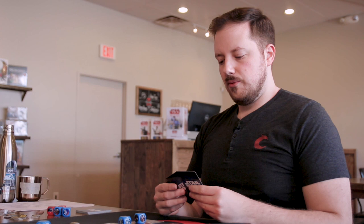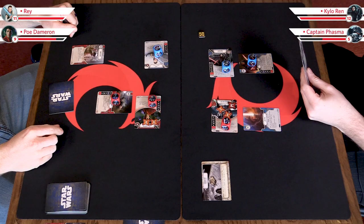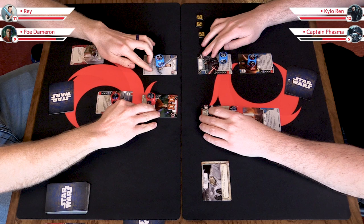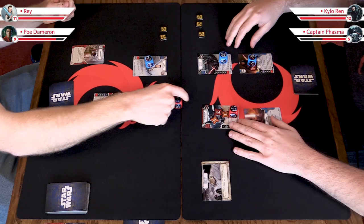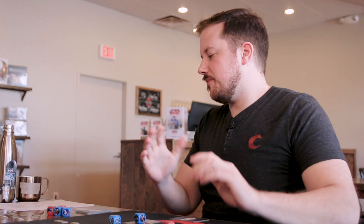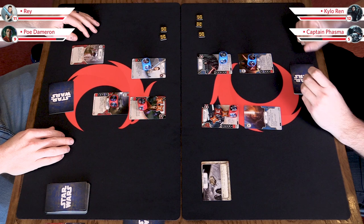During the upkeep phase, you can discard any number of cards from your hand, then draw back up to five. We're also going to be gaining two resources and readying all of our characters and cards. The actual technical order is: ready all your cards, return all your dice to your cards, gain two resources, then discard any number of cards from your hand and draw up until you have cards equal to your max hand size.